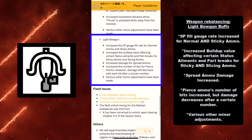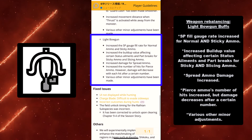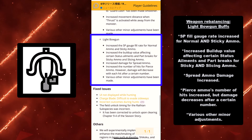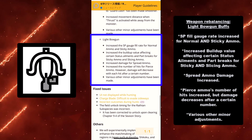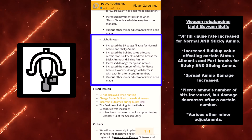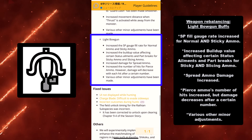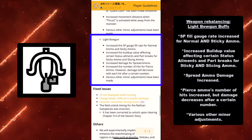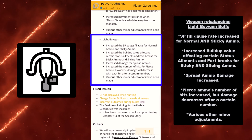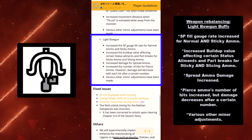The second weapon that got a buff is the Light Bowgun. As someone using a Light Bowgun a lot as my secondary fire attack weapon, I'm starting to love it, and it just got buffed. First, the special skill fill gauge rate increases for normal and sticky ammo, which is really great because most Light Bowguns have normal ammo and sticky ammo is incredibly powerful — you will now get an increased rate by landing these shots. You also have increased buildup value affecting certain status ailments and part breaks for sticky and slicing ammo.